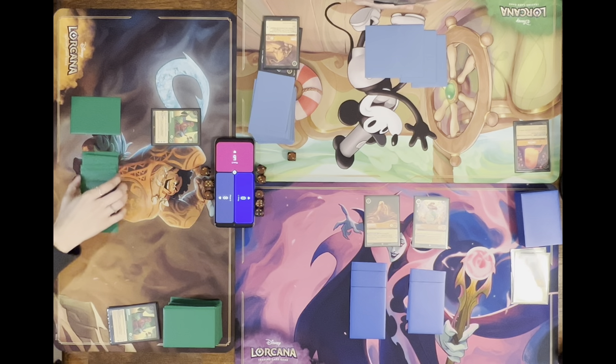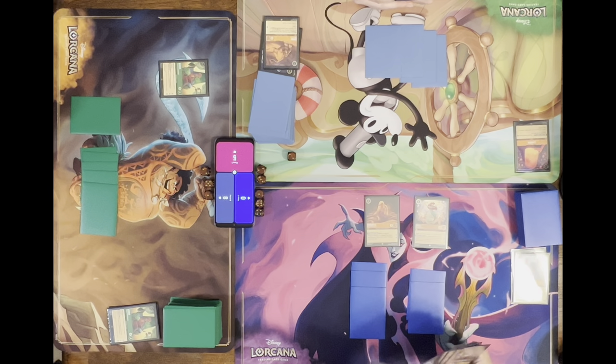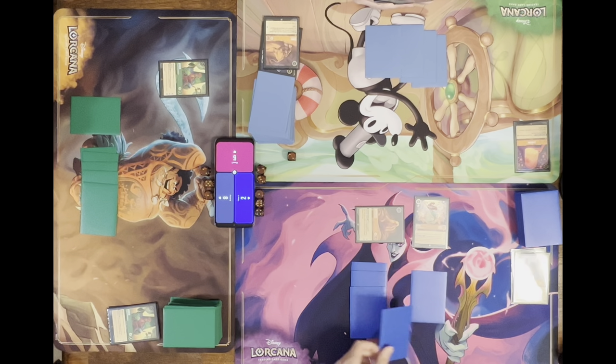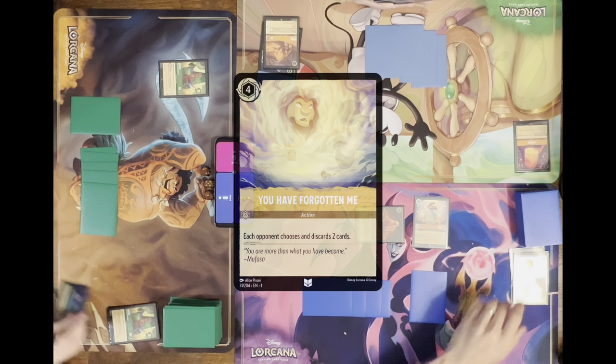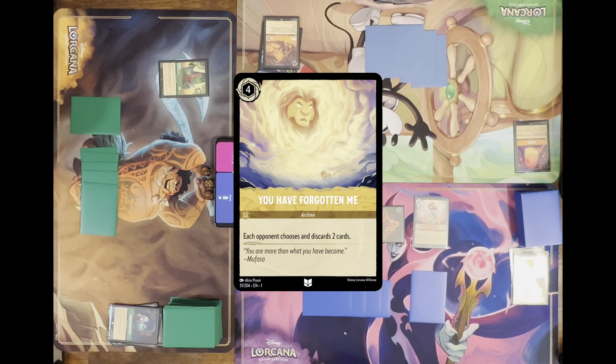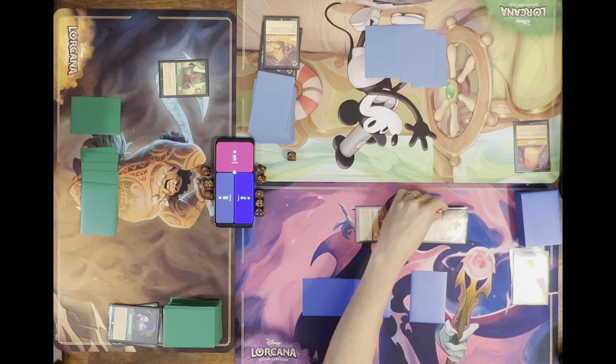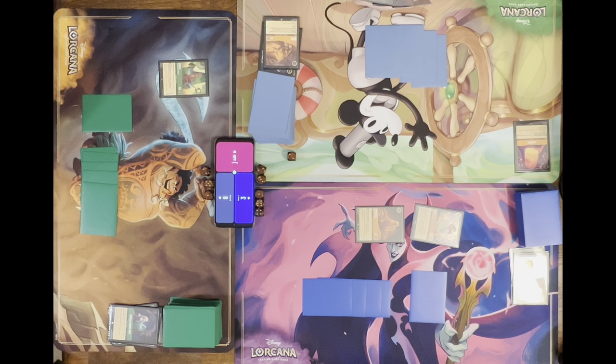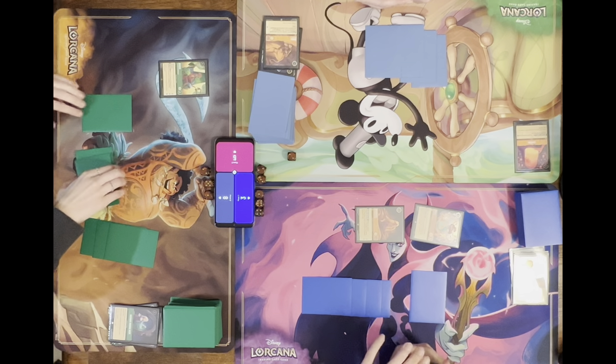Now you have another one that's going to be just as problematic. I'm going to get on the board and quest for two, and exert four to play You Have Forgotten Me on Nicole. Quest for one more. Do I want to ink anything? No, I'll end my turn there — I hope that doesn't bite me.